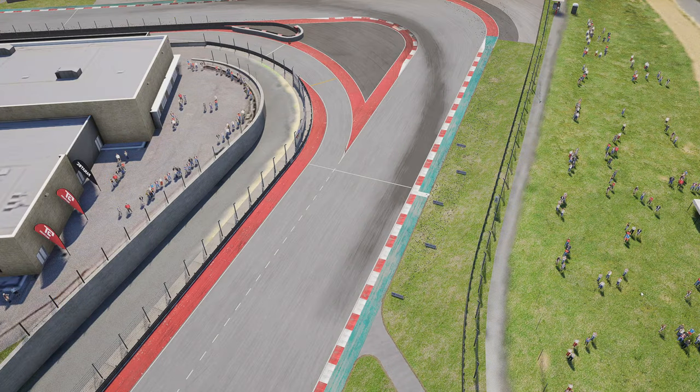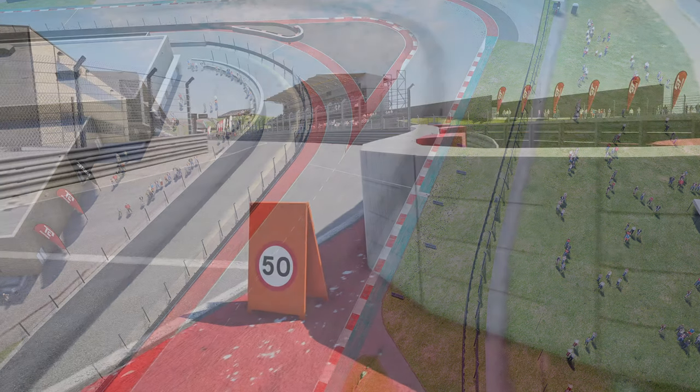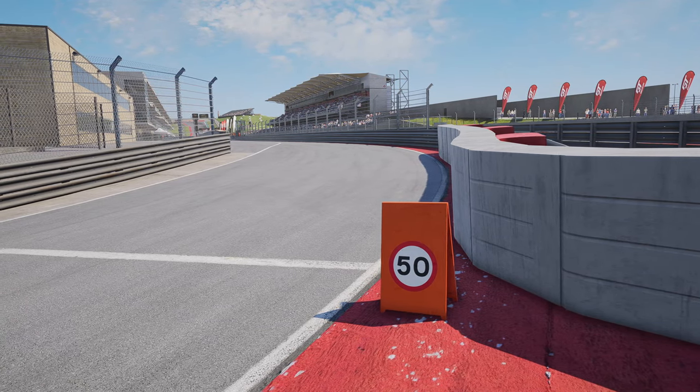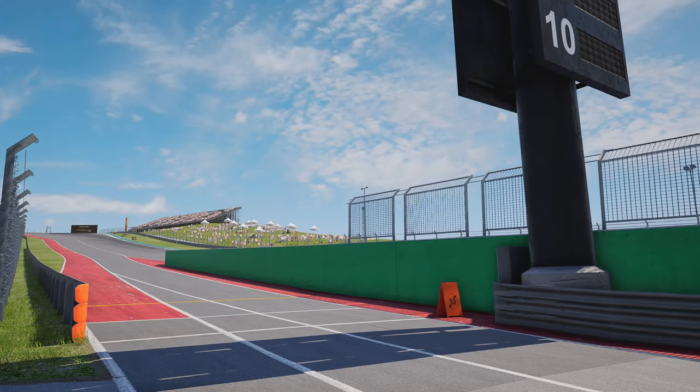Let's begin with the pit entry here at COTA. It can be found on the left hand side of the track just before the final corner. What you want to do is try and open up the entrance to the pit lane as much as possible and carry a little bit of speed in. You'll be needing to brake before you get to the pit entry slip road, and then the pit limiter line can be found right at the beginning of the barriers between the pit entry slip road and the inside of the circuit.